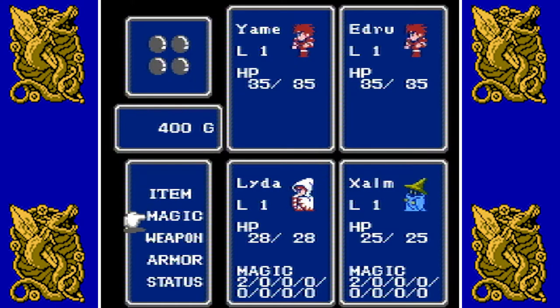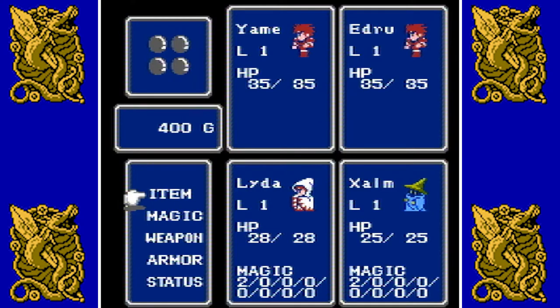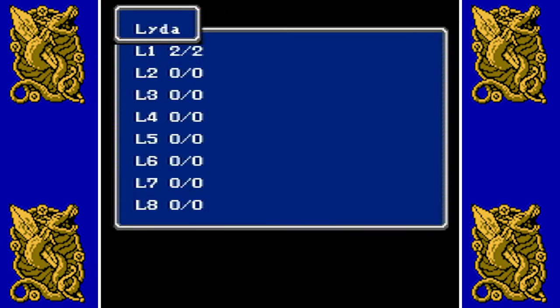Below that we have our items, magic, weapons, armor, and status. Items are your non-equipment items such as heal potions, pure potions, tents, and so on — I'll explain that more once we actually get items. We also have magic; the only two people that have magic right now are our White Mage and Black Mage. As you can see in their box, they have magic at the bottom.